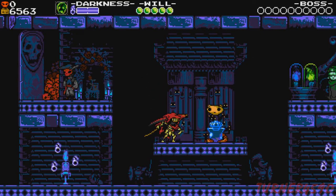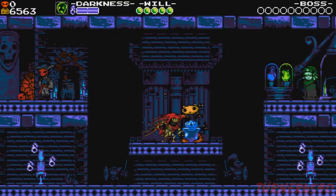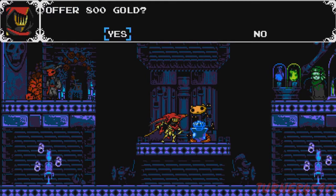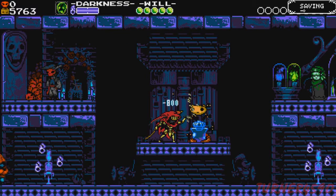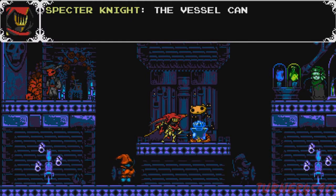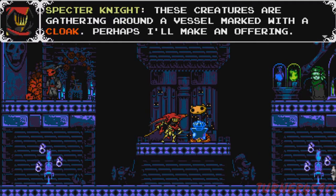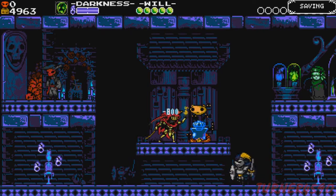Anyway, let's continue on looking through the Tower of Fate. There's a cloak here — interesting. Sure, 800 gold, why not. Let's keep pouring in gold.